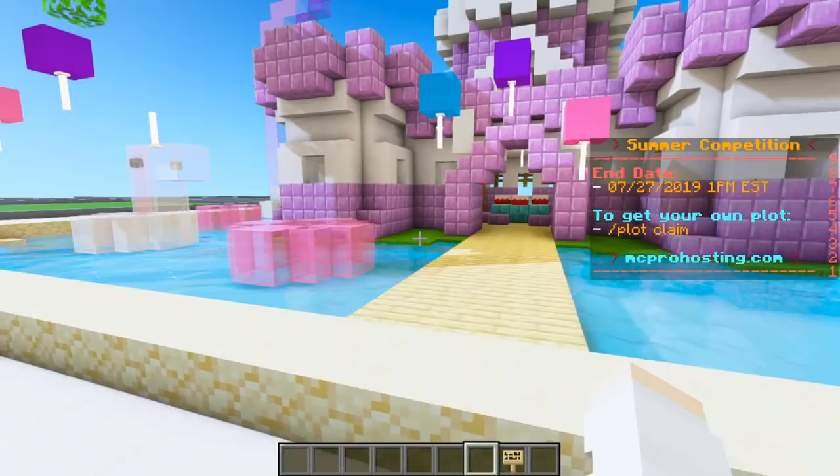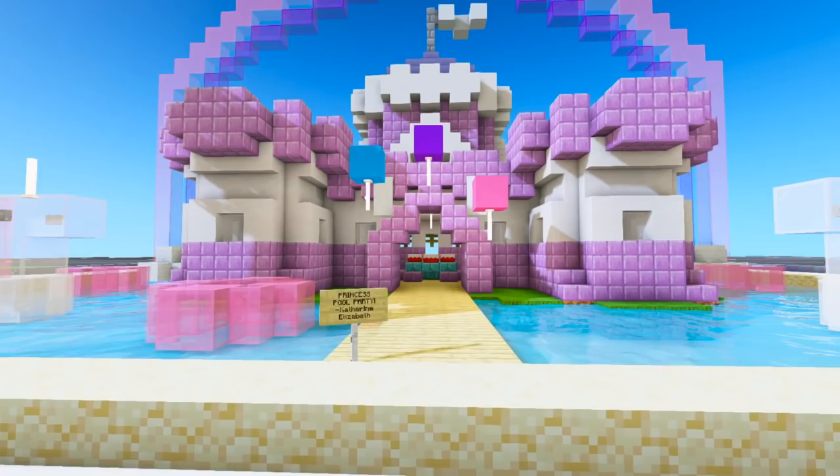I think that's pretty much it for my build. Now let's just go ahead and add a sign that says Princess Pool Party by Catherine Elizabeth.